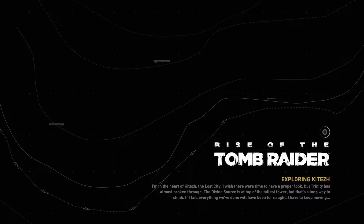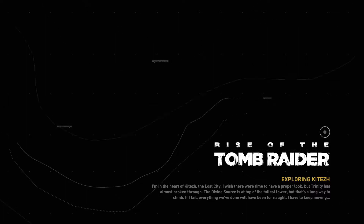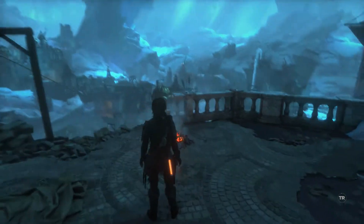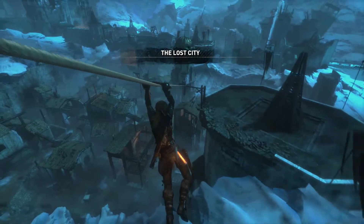In the heart of Kitej, the lost city, I wish there were time to have a proper look. That's what's going through Lara's brain right now. It's almost like we haven't spent the last two hours of our in-game time just looking around and doing random stuff. I think that's the inherent problem with these games that have all this collectible stuff and things to find. Like, I love that part of a video game, but plot-wise it really does ruin that sense of urgency. Not much you can do about it, either.